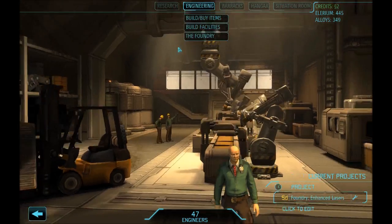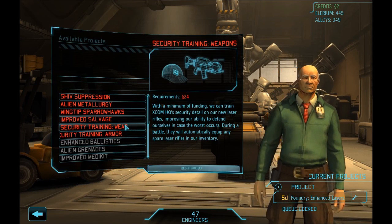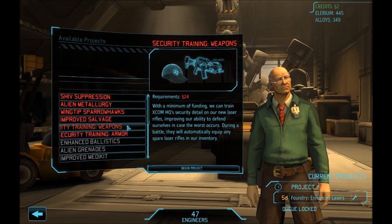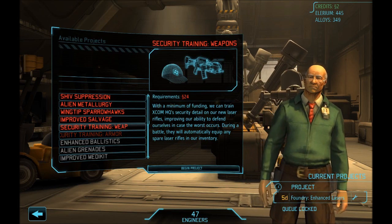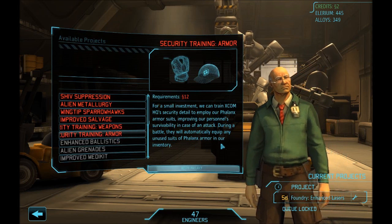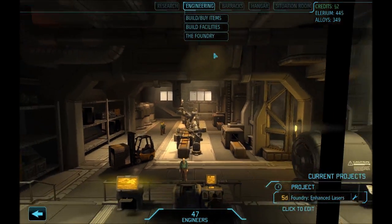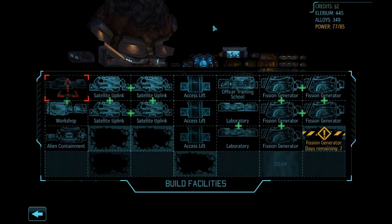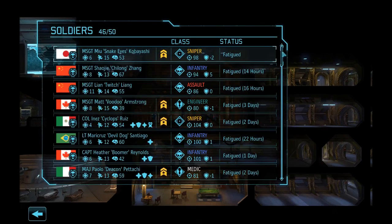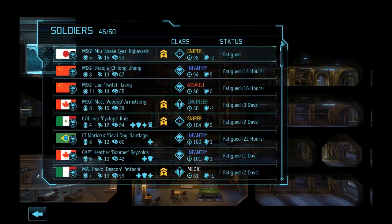We don't have a lot of money for the foundry. This is new — security training. If you have spare laser rifles in your inventory, the guys will pick them up. Same thing for armor — they'll pick up unused phalanx armor in our inventory. So that'll give your security team some equipment for fighting. This hasn't changed though.